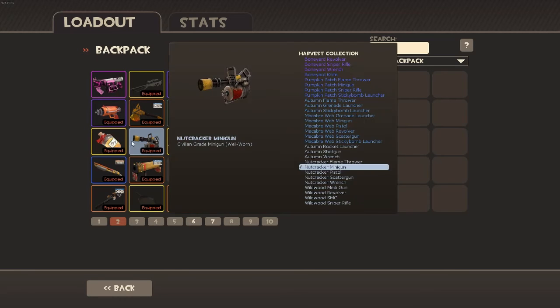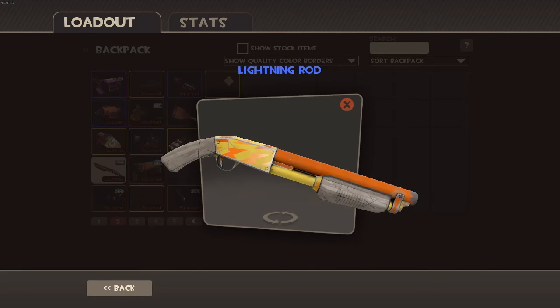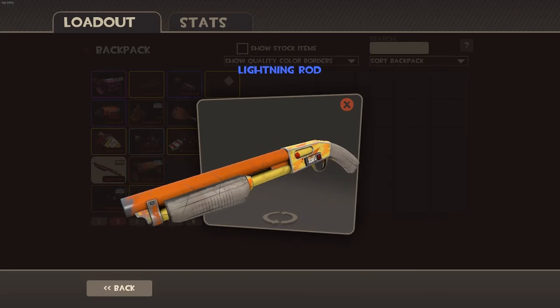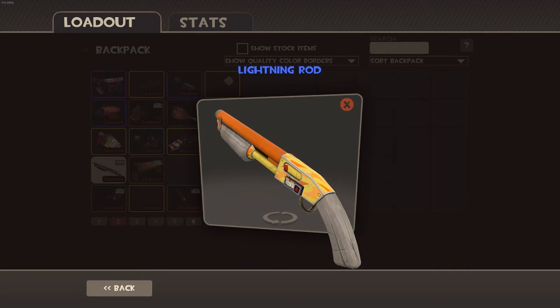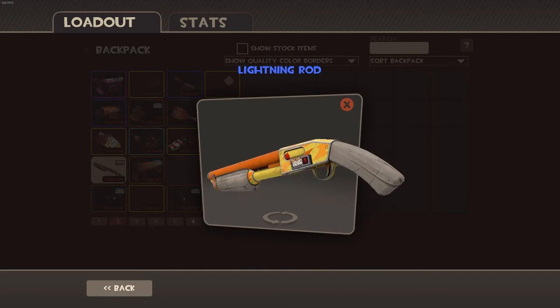Festive Force-A-Nature, Festive Gunboats, yada yada yada, this terrible minigun. This is my shotgun that I've had for basically my third year. It's a really nice shotgun in my opinion — it is a Lightning Rod Shotgun. I love the lightning rods. It is minimal wear, doesn't have too many scratches. The killstreaker is Villainous Violets — really nice; it just goes well with the yellow. I traded all of these strange weapons over to my friend one time and it took all the kills off of them, so I was kind of mad, but I'm working my way back up.